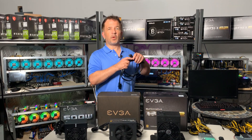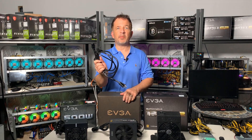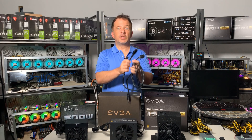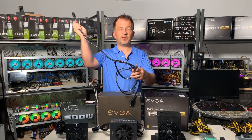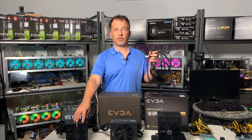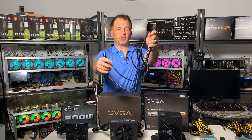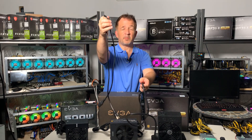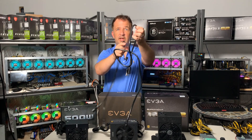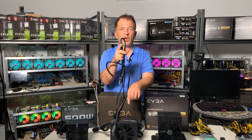One last point: power cords. We all have old power cords stored in a box and figure that if the end fits, it's fine — but it's not, and be very careful, because different power supplies require a different gauge of wire. Looking at a typical example here: I have a very thin wire, probably from a computer monitor — this is 18 gauge and really doesn't serve a place in power supply units. This 14-gauge wire is meant to take the load and wattage of a unit like the 1300 watt safely. If you're not sure, check your manual or look online.